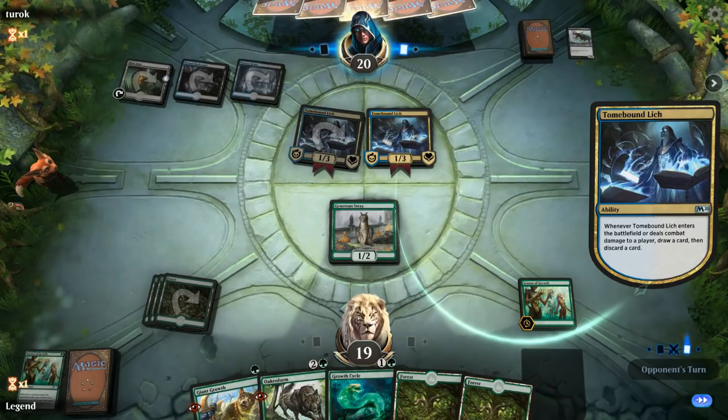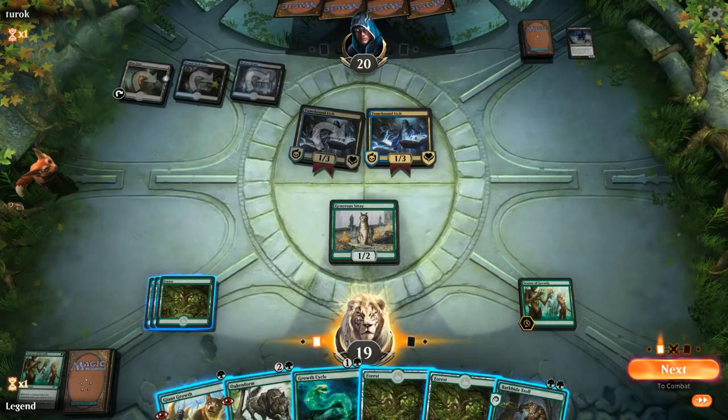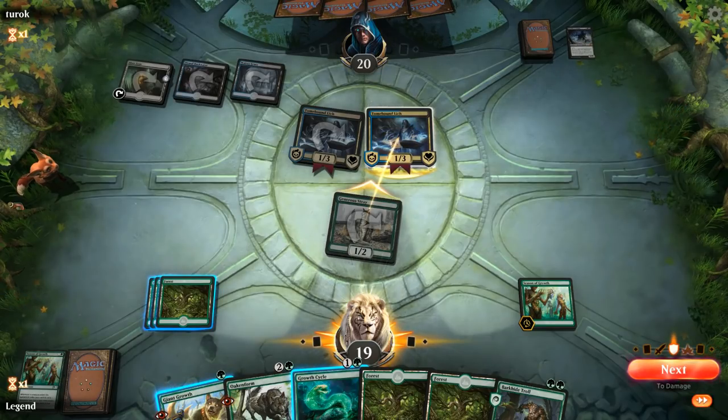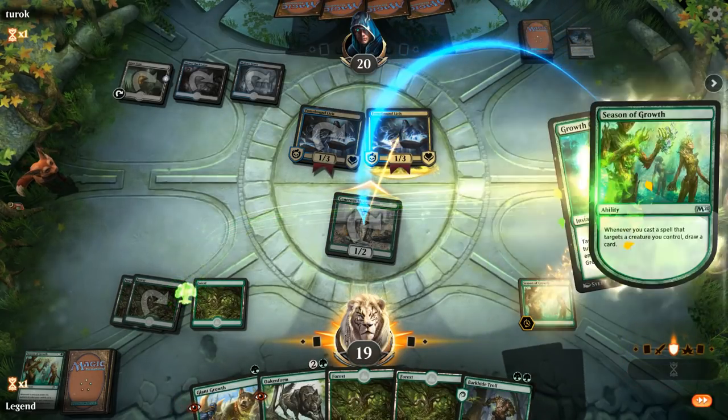As soon as we run into deathtouch creatures, our creatures will die even if they're bigger. I suppose we can attack with the Generous Stray and use a pump spell to trade for the Lich, but our opponent probably just takes it knowing our hand. They are willing to make the trade — we'll use a Growth Cycle just to be a bit more mana efficient.